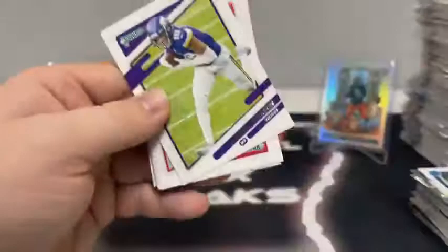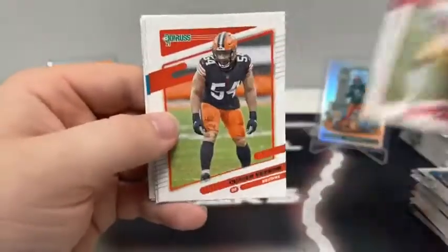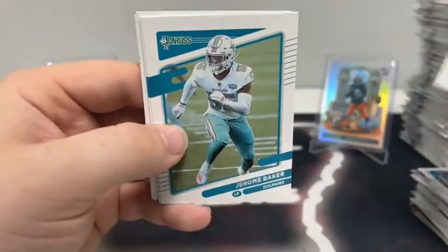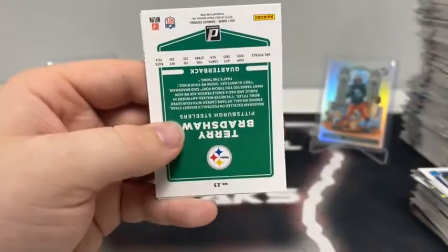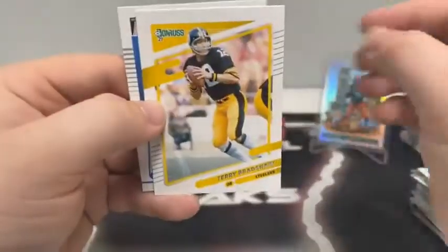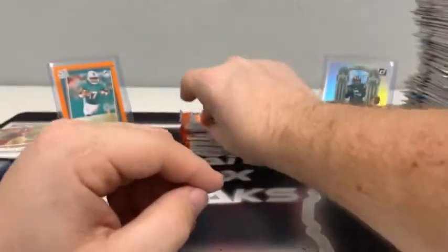Give us something big! Justin Jefferson, Debo Samuel for San Francisco, Oliver Vernon, Jerome Baker, Robbie Anderson for Carolina, Leonard Floyd, Terry Bradshaw for Pittsburgh, and a rated rookie of Larry Roundtree III for the Los Angeles Chargers.